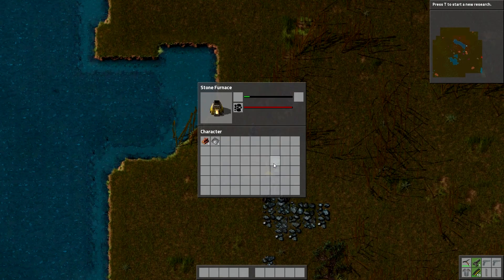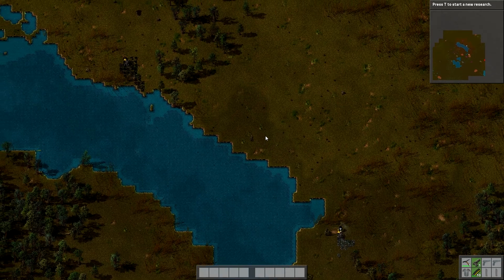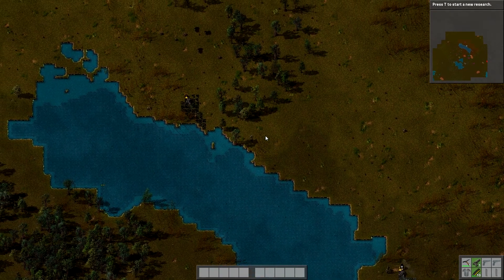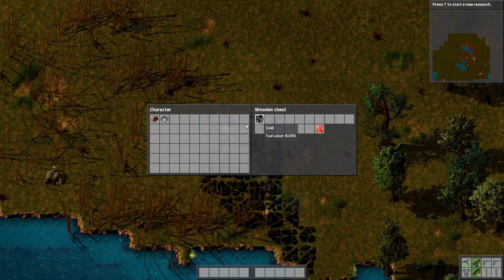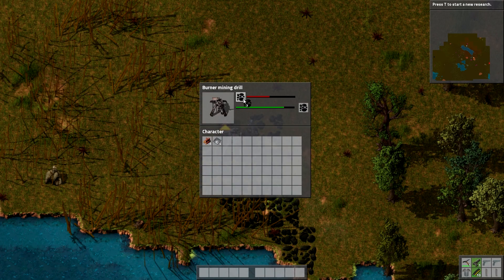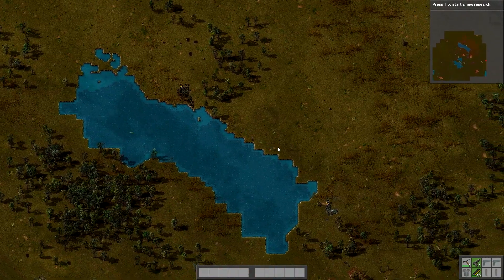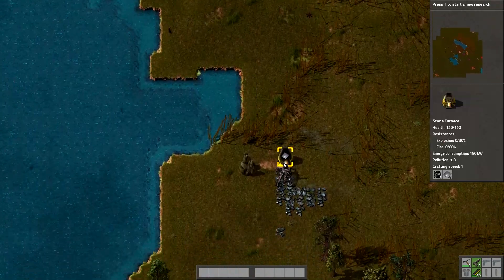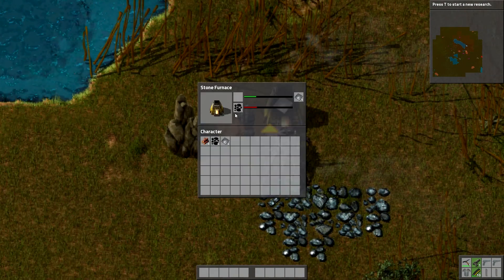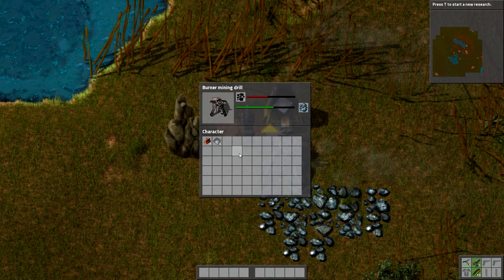I want to get the machines fed. We want to get to electric as quickly as we can so we don't need coal to get to electricity. There's a lot of oil in the area too if you look at the map. There's like no coal around here at all, but there's a lot of oil. So what we want to do is build up to oil as quickly as we can and then produce solid fuel and start using that.